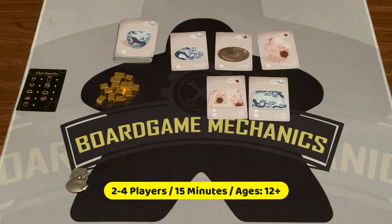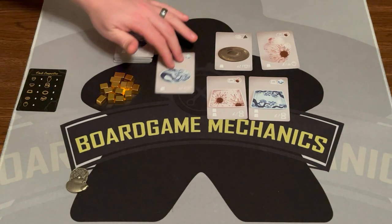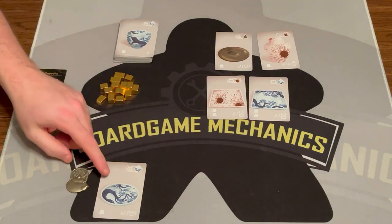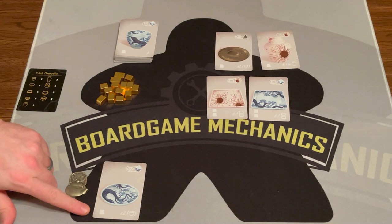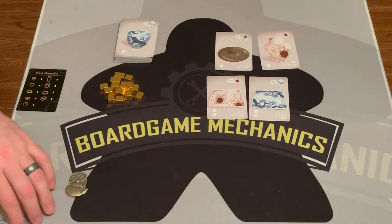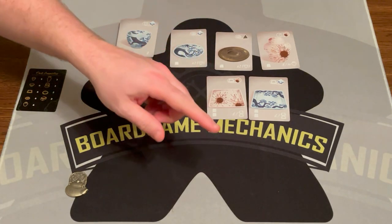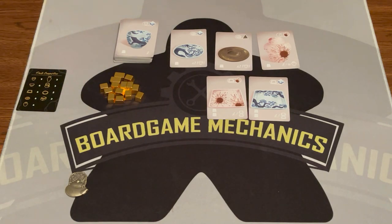The game is pretty easy. On your turn you're going to draft a card, and you're either going to keep it in front of you as a dish for points, or you're going to sell it for the gold icon at the bottom — that means it's out of the game. The first player picks one card, the second player picks two, the last player picks one, and then there'll be two cards left.